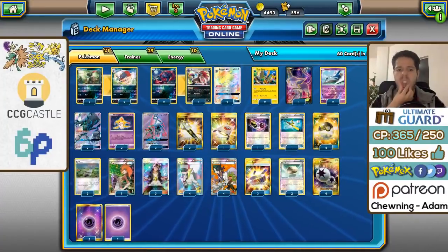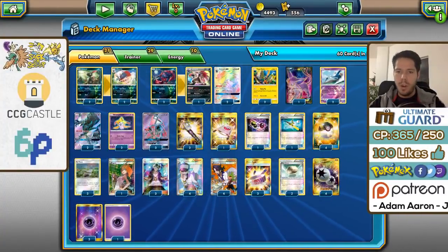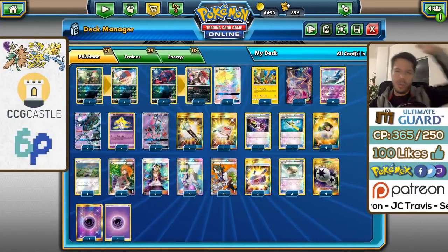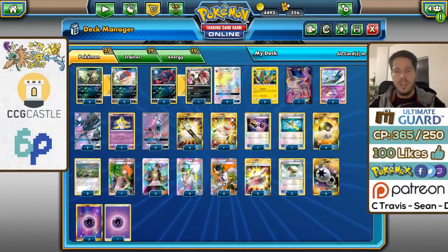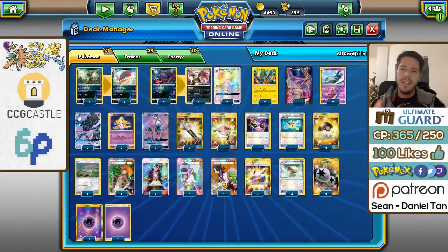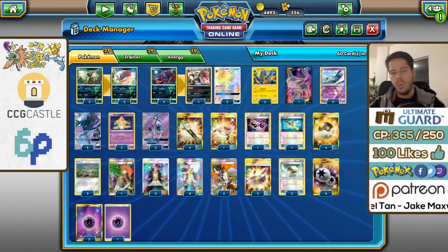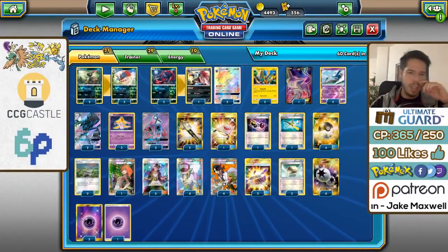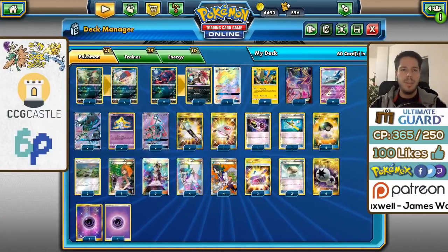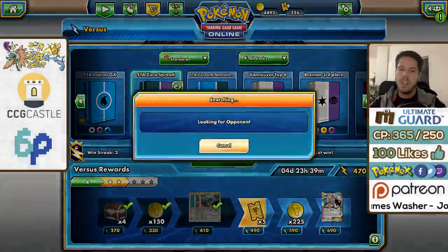For supporters we have four Sycamore, four N, three Guzma, and a single Bridget. For items: four Ultra Ball, three Choice Band, three Po-Town to increase spread damage, two Field Blower, a single Rescue Stretcher, a single Special Charge, a single Super Rod, and two Float Stone. For energy we only have 10 — four DCE and six basic Psychic Energy. I'd personally drop at least one Latios and one Jirachi for two extra Psychic Energy, but I'm using the list as-is.